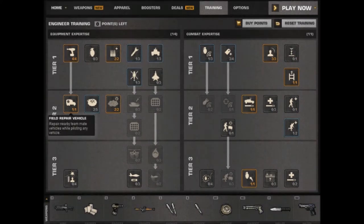Field Repair Vehicle — this skill allows you to pilot or drive any vehicle and repair any nearby friendlies. It repairs in increments of 2% and repairs slower than a fully upgraded repair tool.